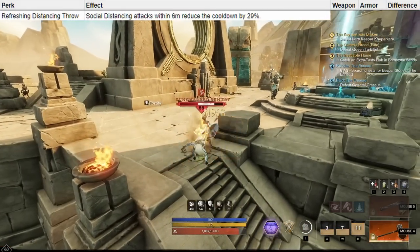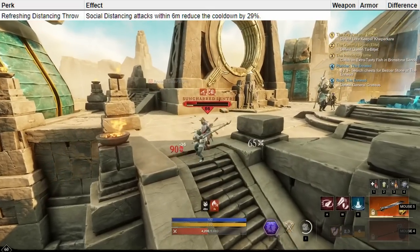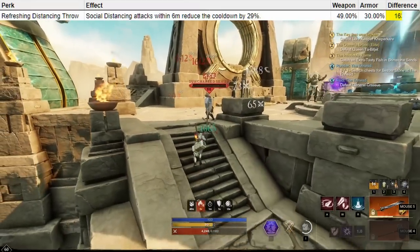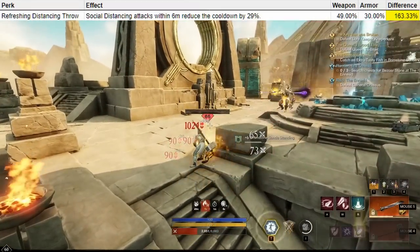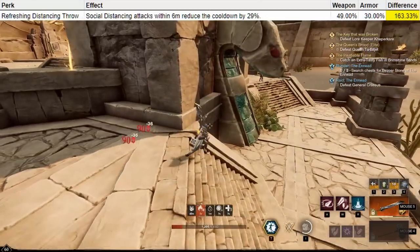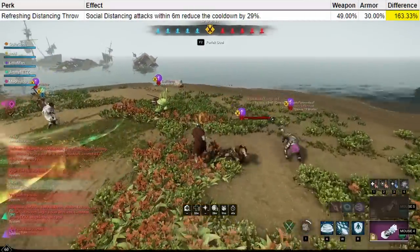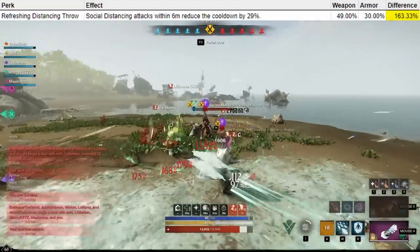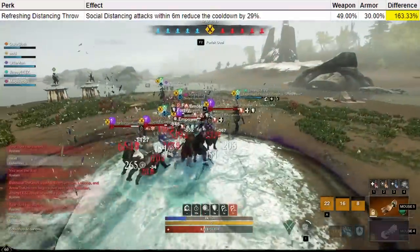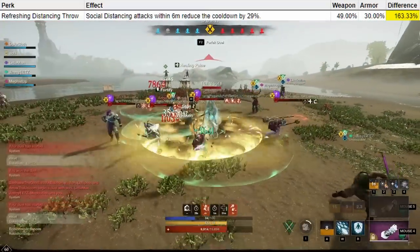Speaking of that, the upgrade here is Refreshing Distancing Throw. Social Distancing attacks within 6 meters reduce the cooldown by 49% on your weapon, and by 30% on your armor — a 63% difference. Generally a nice-to-have perk in PvP, which is where you mainly use Social Distancing at close distance, but in my opinion relatively hard to justify on your weapon, unless you specifically play a kiting build where you're constantly zoning, letting enemies into your distance and then damaging them again over and over. Otherwise I think the 30% from the armor is pretty good already.